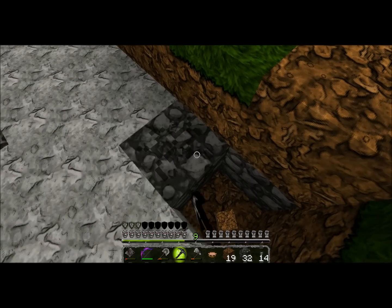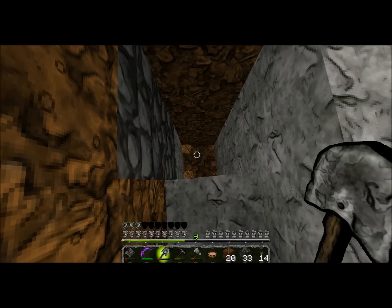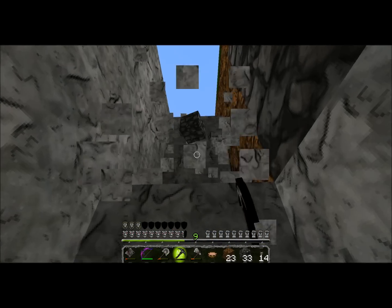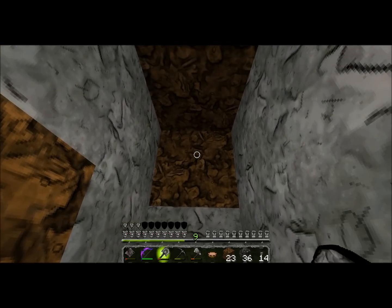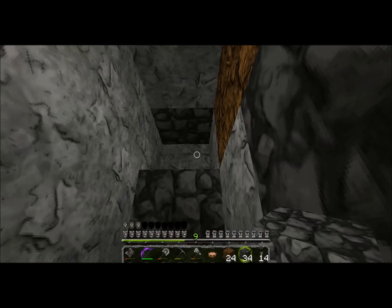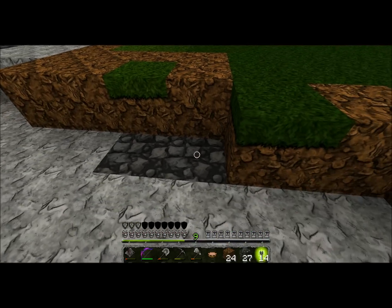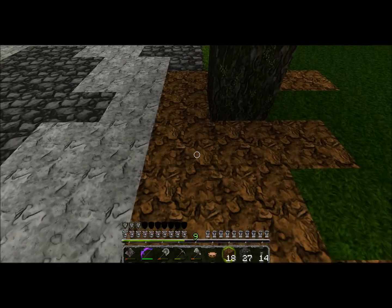Tricky. Do we dig down? No. We never dig directly down, people. But we jump directly down apparently — oh god, what am I doing? Okay, looks good. 24 dirt. Let's go ahead and get this grass growing.